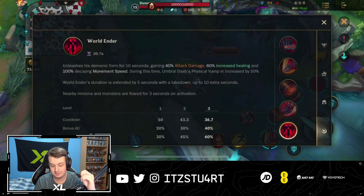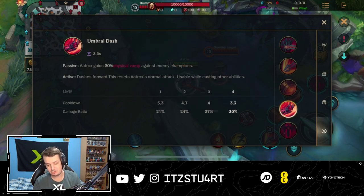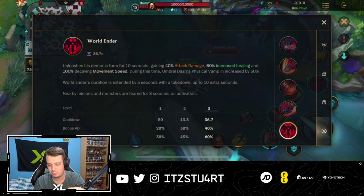For the ultimate, this is the big one. World Ender unleashes his demonic form for 10 seconds, gaining percentage attack damage, percentage increased healing, and decaying movement speed during this time. The physical vamp is increased by 50%, which means it goes up to around 80% — a disgusting amount of healing. Crazy amount of healing you can get with your ultimate.